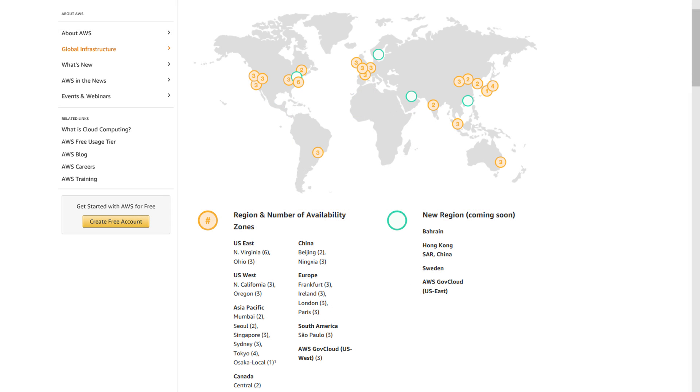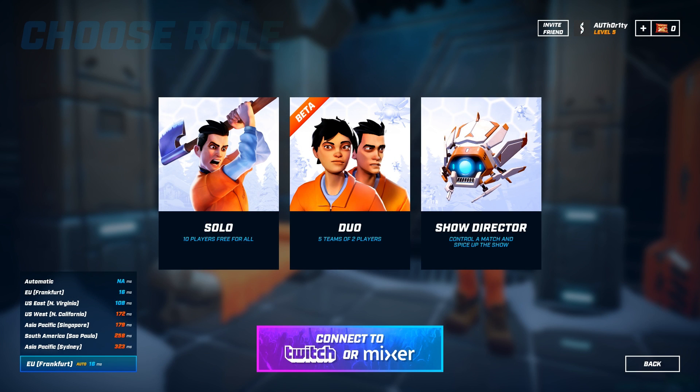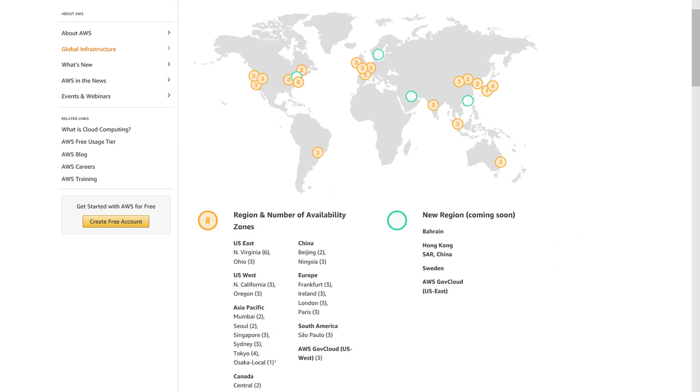However, while Amazon has data centers in many locations, Darwin Project currently does not seem to use all of them, as the region selection only allows you to choose from 6 locations. So if you don't live near one of these, you will probably have to play at quite a high ping, which means you won't have a good online experience. This is why I think the developers should consider using other hosters to fill the gaps where AWS does not have any data centers yet.